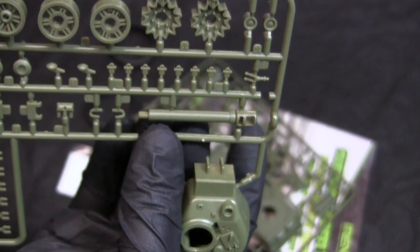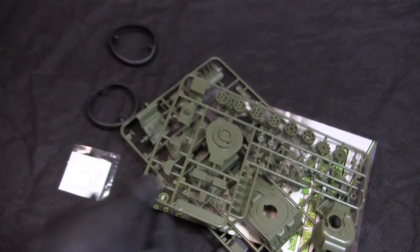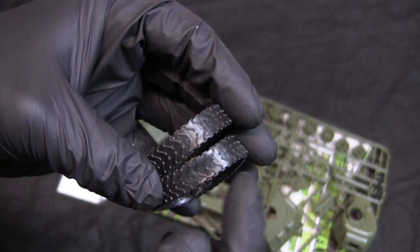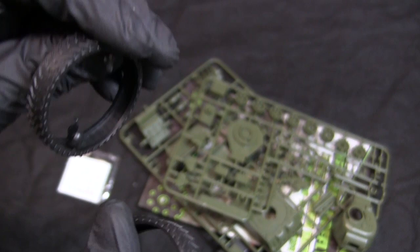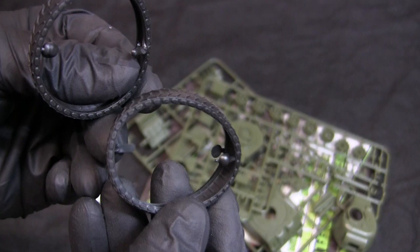Here we have the turret and the gun, which is a single-piece molding, along with the remainder of the running gear and kit components. From the plastic parts we move to the tracks, which just like the other kits in the lineup feature a continuous set of rubber tracks. The tracks themselves appear to be more of an HVSS pattern with their dual chevron-type design, but for the subject matter it's perfectly fine.